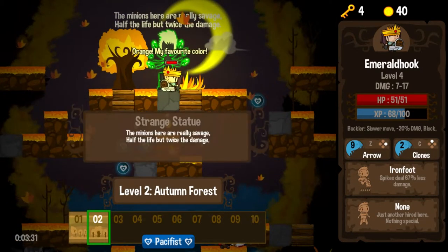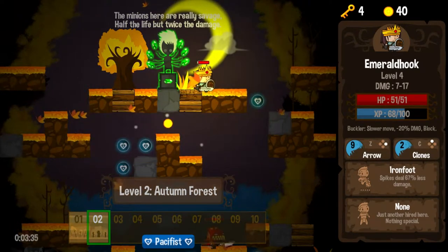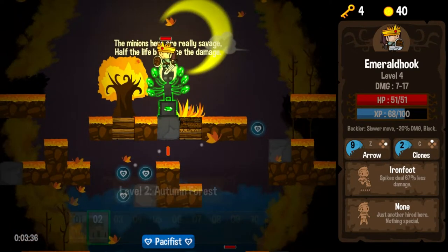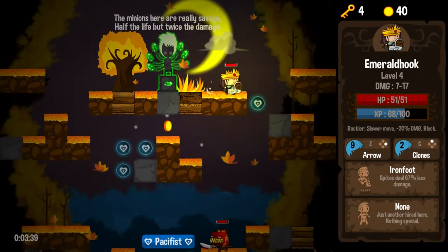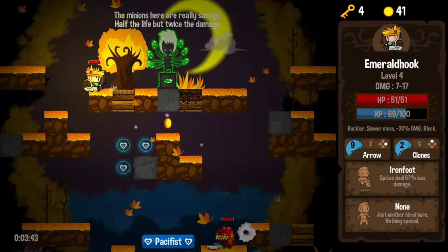We are on to the Autumn Forest. The minions here are really savage — half the life, but twice the damage. Sometimes these notices will give you useful information like that. Watch out, because these guys are going to do a ton of damage. At least it's not fire!